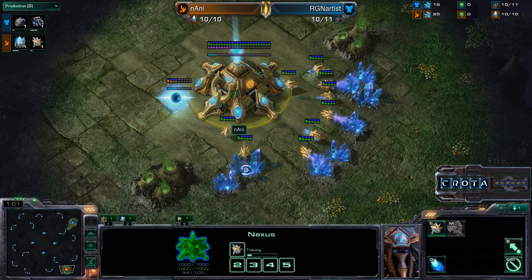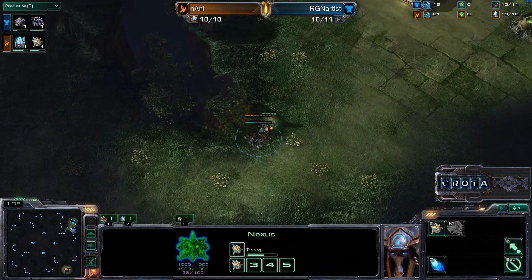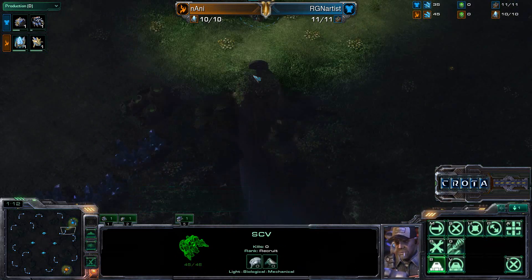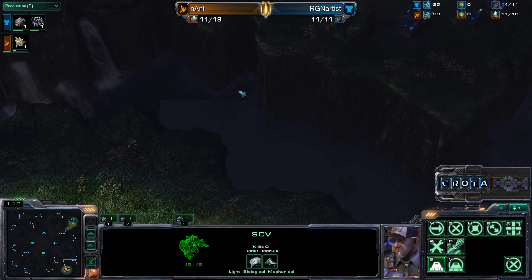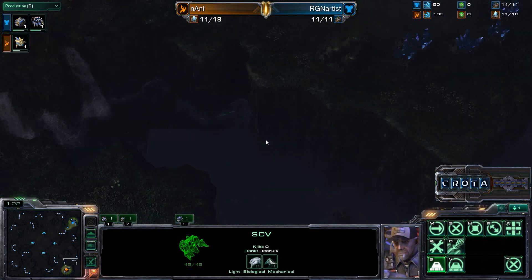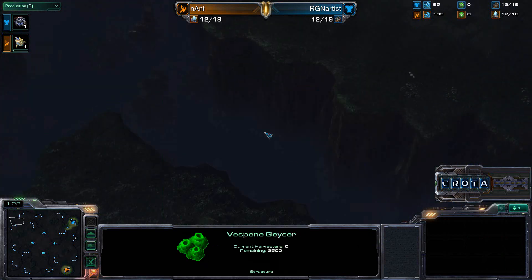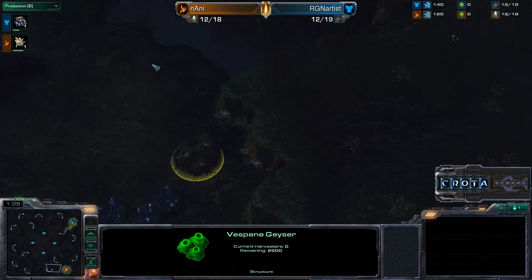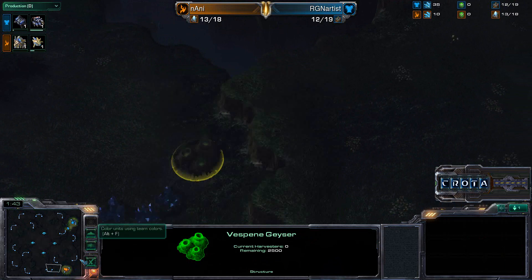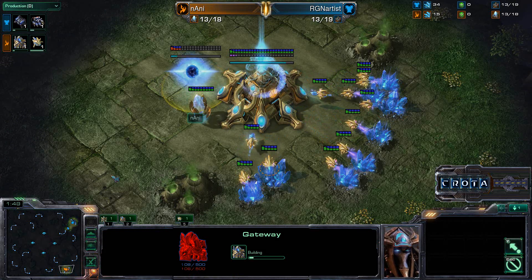We'll see what Nani tries to do in this particular matchup. He did go for a fast expansion in the last game, and Tal'Darim Altar is a rather large map, so I could see a fast expansion here as well. There is no low ground/high ground section here, so this is not the Blizzard version of the map. There is only really one way to get in from the back side from low ground for Reapers. We can see an assimilator and a gateway now being placed down, so Nani going for an earlier gateway.